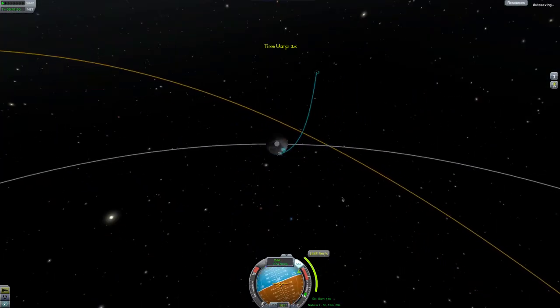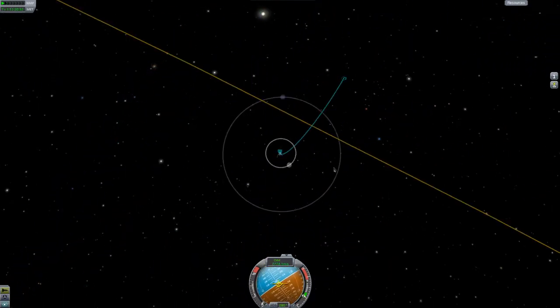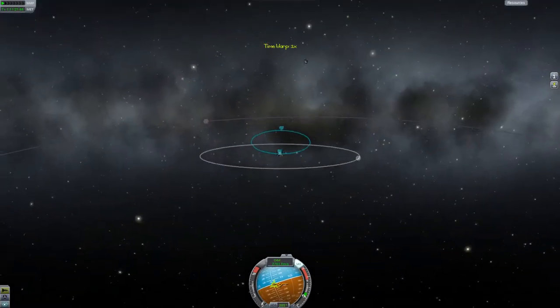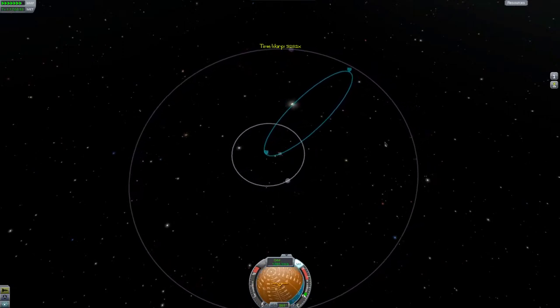There's an easy way to get to other planets too. It takes longer, but you don't need to wait for transfer windows. I'll demonstrate it to get to Minimus first. Put your apoapsis on your target's orbit. If you need to do an inclination change, warp halfway and put the ascending or descending node on the apsis.